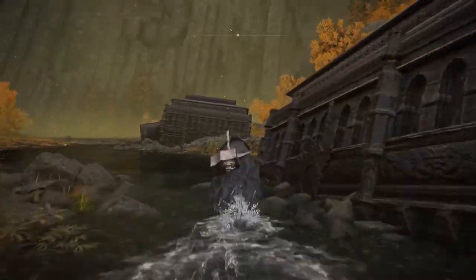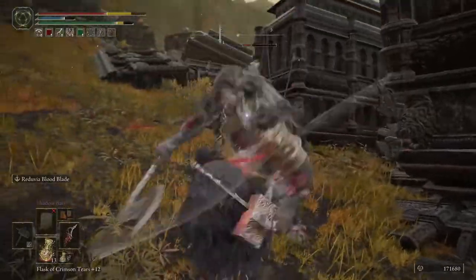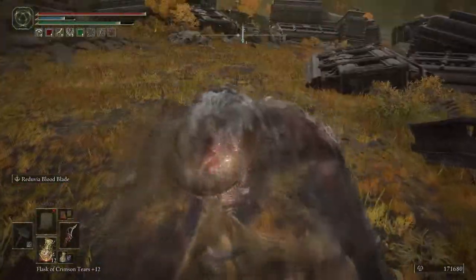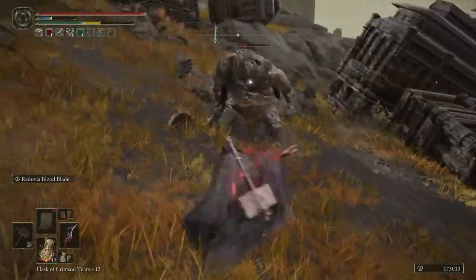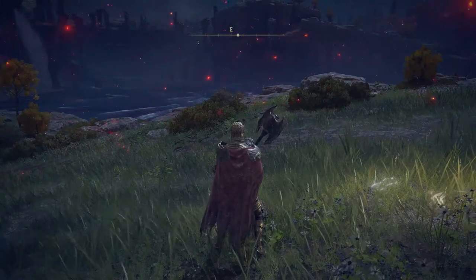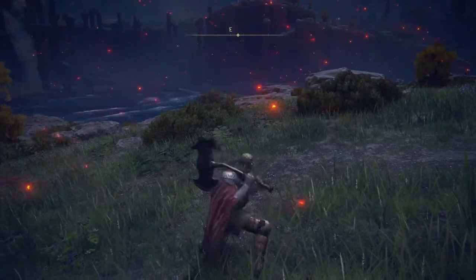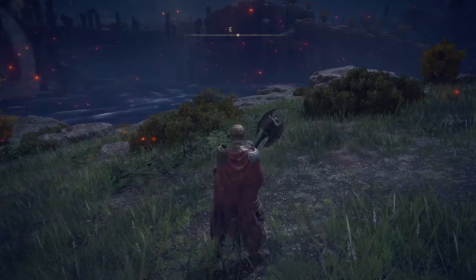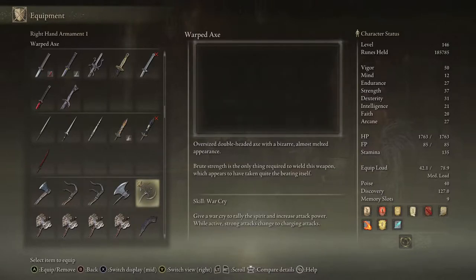Next one is the Warped Axe. Go down here to Abandoned Coffin. The Warped Axe can drop from any of these Omen enemies, like the ones in Landale Sewers and any ones out in the world that look like this, but this is just an easy place to farm them. There's two right here — just rest or teleport back. It has a unique R1 combo and unique R2 combo. I think the Ripple Blade is the only other one in the game that has this R1 and R2 combo.